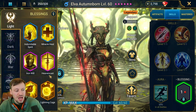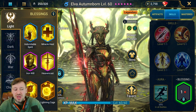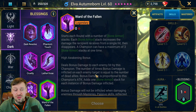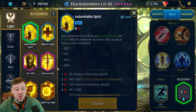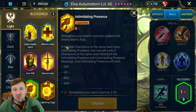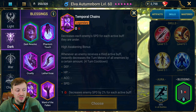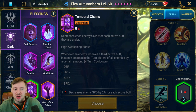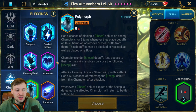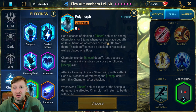For blessings in PvE, I'd recommend Lightning Cage and Warden of the Fallen. For arena, you could take Lightning Cage again, Intimidating Presence if you don't already have it on your team, Temporal Change if you want to cut in and cleanse your team, and Polymorph would also be really good for arena.